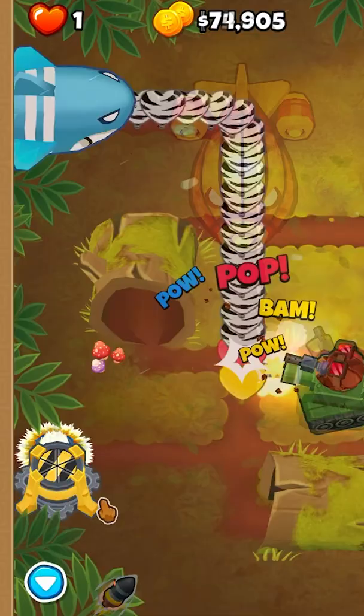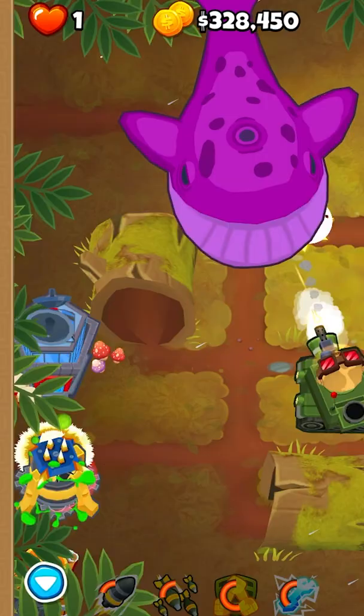By Round 40, a total of 30 Bloons made it past his tank, and by Round 60, this number grew to over 2,900, while Churchill had around 73,000 pops to show for.